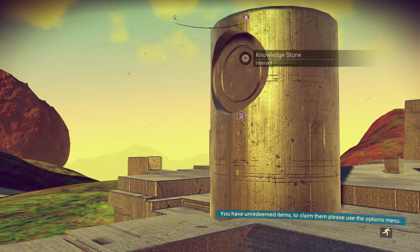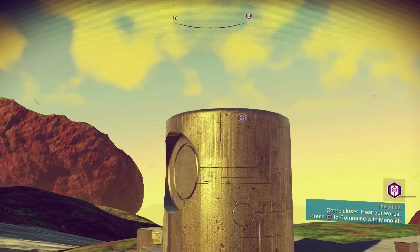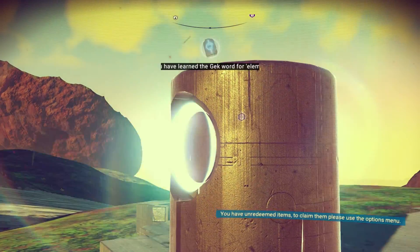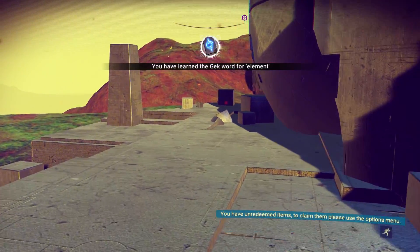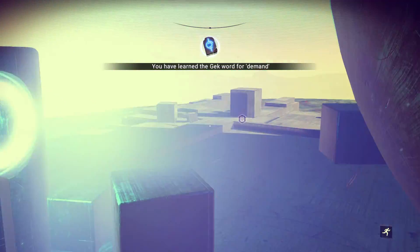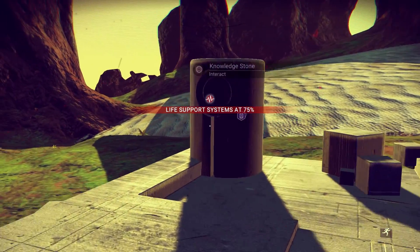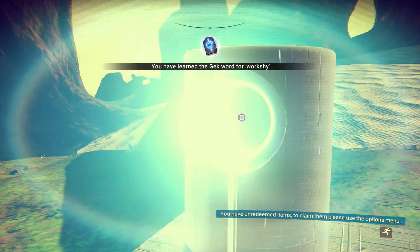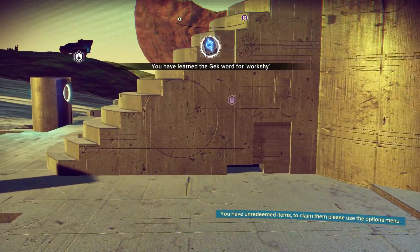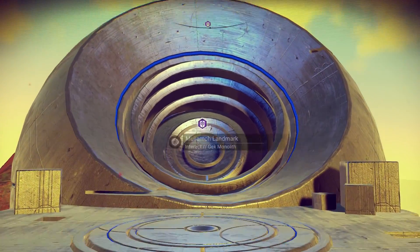Let's use the knowledge stone - let's learn something. We'll learn the Gek word for elements. So we're back to learning Gek things. We learned the Gek word for demand, and we also learned the Gek word for work shy, which is an odd word. Alright, let's check out this monolith - the Mui'amek landmark.